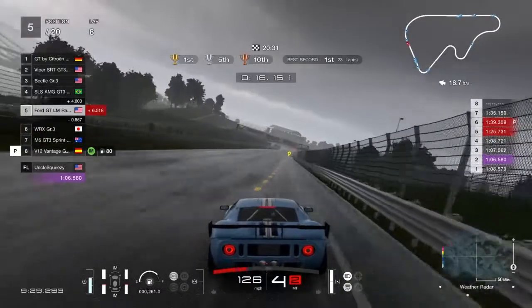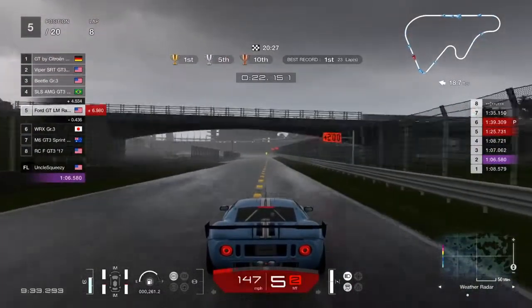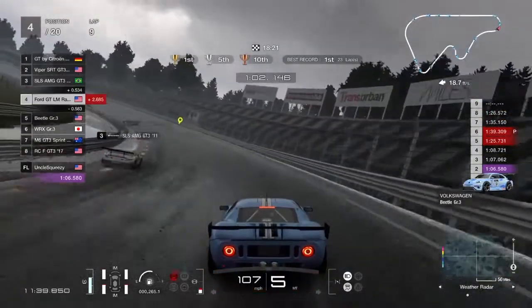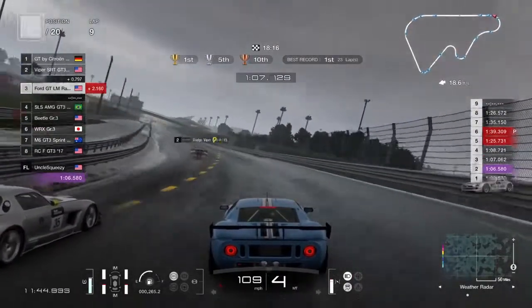That's why on this high speed turn I recommend just staying on the outside and riding the wall. Even in wet tires, I recommend doing that just to absolutely minimize spin outs, because spin outs will lose you way too much time and you just won't win the race easily.